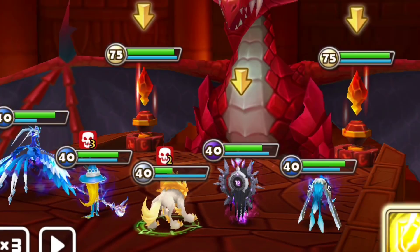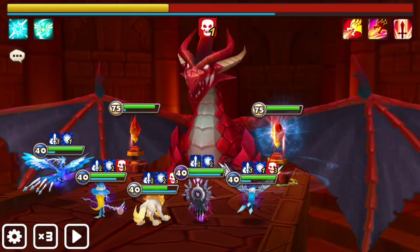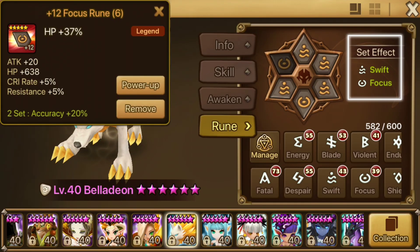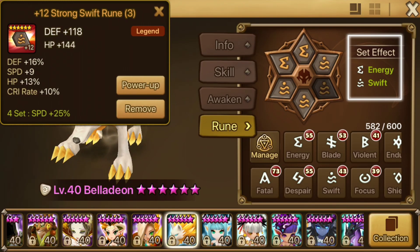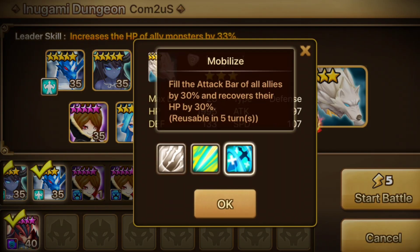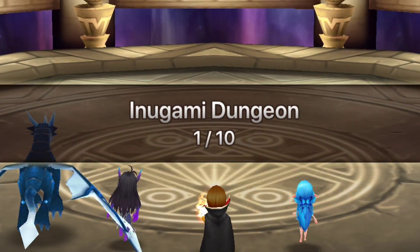Bella Dion the Light Inugami is back to heal your team, boost your attack bars, and strip the immunity from the boss. In DB10, I'd recommend getting Bella on Swift Focus or Swift Energy to get the health, speed, and accuracy you need to survive and strip the immunity buff. Beyond Light and Dark Scrolls, Bella can be found in secret dungeons on Sundays.